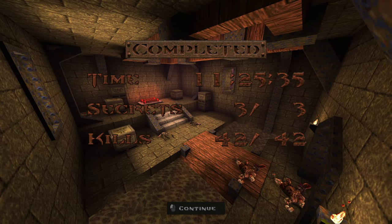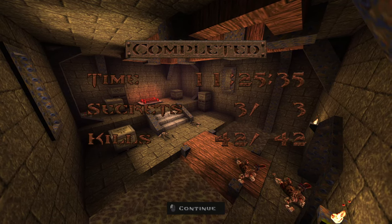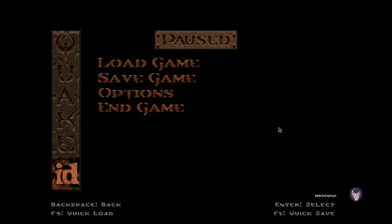You want to use the quad damage for the silver door. Anyways, that's it for this map — we will continue on to the Necropolis. Until the next video, until we see each other again in more of the Quake 100% walkthrough, I'm Big Mac Davis here, and I will see you when I see you guys. Take care everybody. Bye!